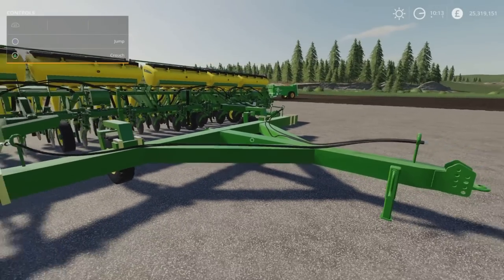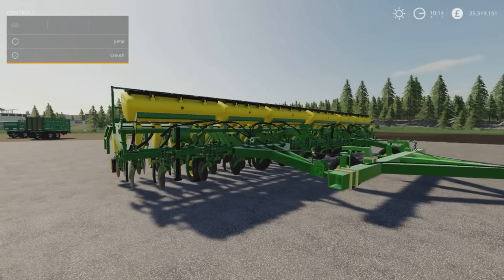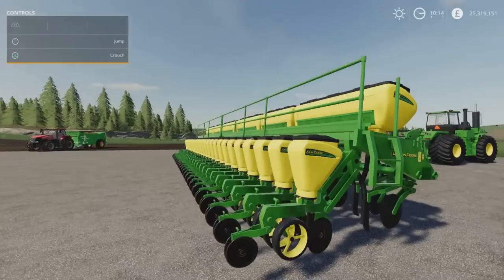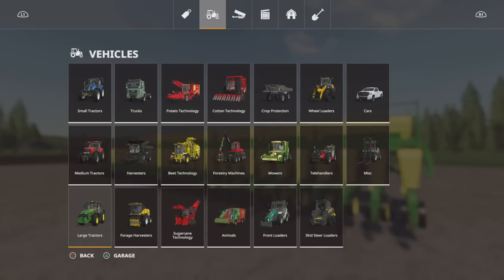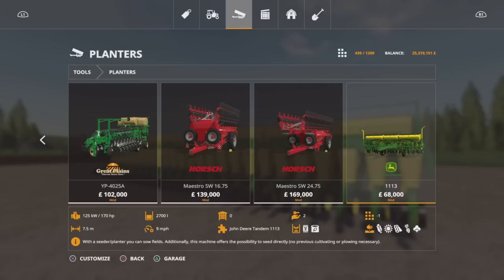I think they've had a few updates - they had a few little problems when hooked together where they shifted around and bumped against each other. This one hasn't done that as far as I can tell. Really nicely detailed. Each one is 7.5 metres, so two together will be 15 metres. It does seed and fertilizer, 170 horsepower, and it's a direct drill which makes life rather handy.